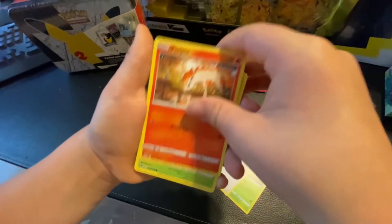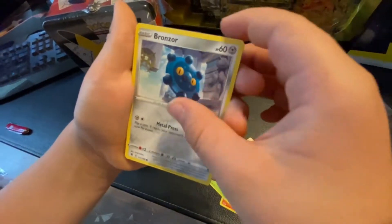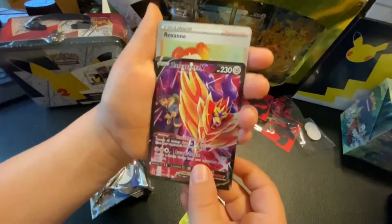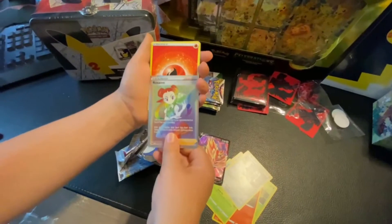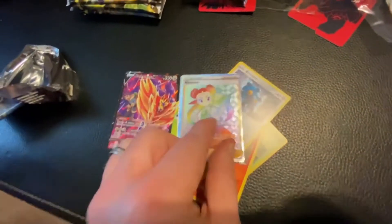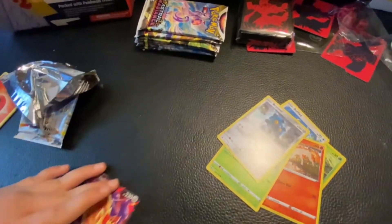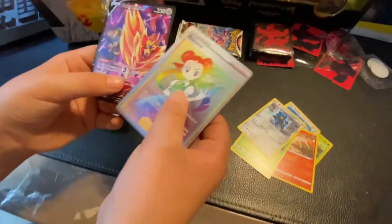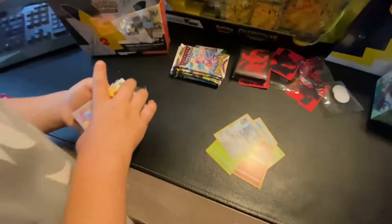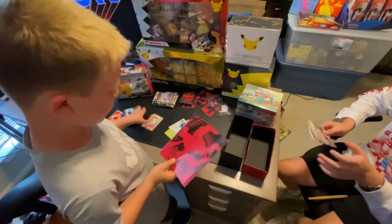Rufflet, Ponyta, baby Rowlet, Bronzor — I've never seen that. Dude — Zacian V! Oh oh my goodness, what a crazy hit! What in the world just happened? First pack and we got two hits — we got a rainbow and a whatever that is. That's good stuff man! All right, only Tyler can pull cards from now on. Just kidding.